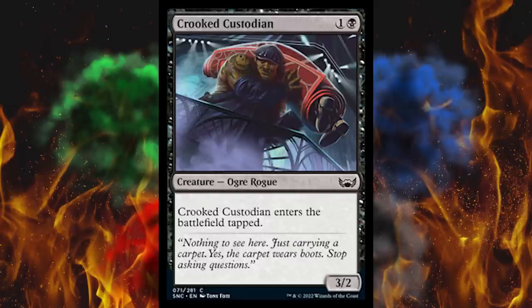Next up, Crooked Custodian — it's a two-cost 3/2 ogre rogue in black at common. It enters the battlefield tapped. Still a very good card.